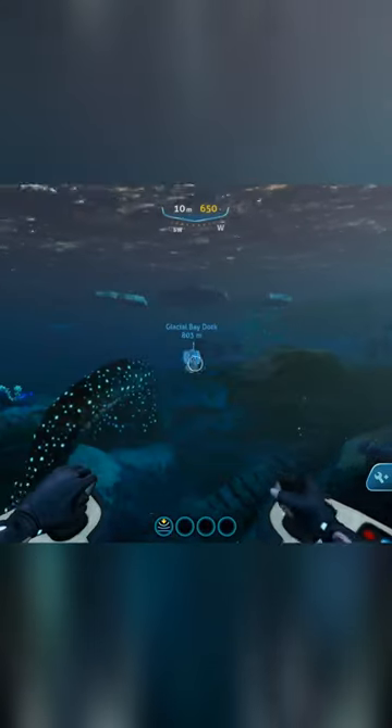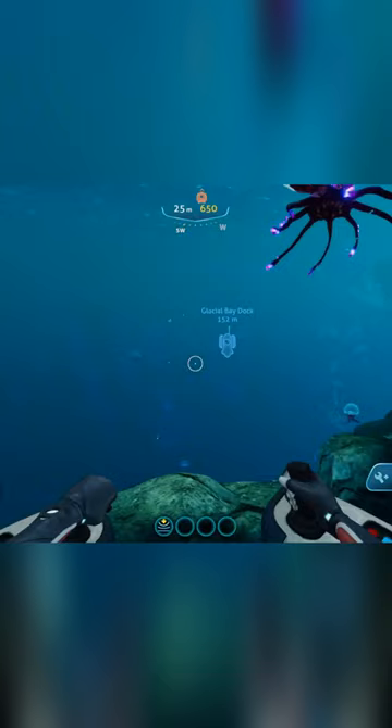Hey everyone, today I'm going to be showing you how to get Snowstalker fur, and for this we are going to the glacial bay dock between southwest and west. Before you go there, it is very important you bring your spy penguin with you.